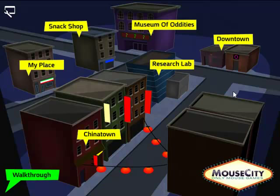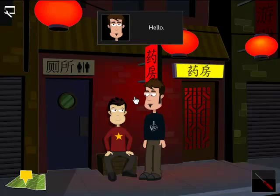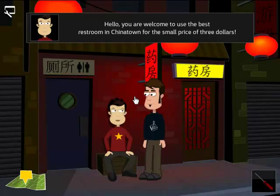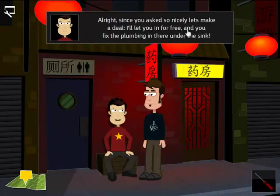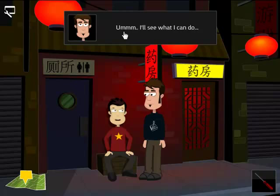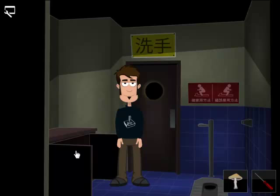So now what we are going to do is go to Chinatown. Talk to this guy here. Hello. You are welcome to use the best restroom in Chinatown for a small price of $3. I'm sorry but I don't have my wallet with me and I don't need to use the restroom. Since you asked so nicely, I'll let you in for free and you fix the plumbing in there under the sink. I'll see what I can do. So we can go in. That is the mushroom we will need — we just found it in the restroom.